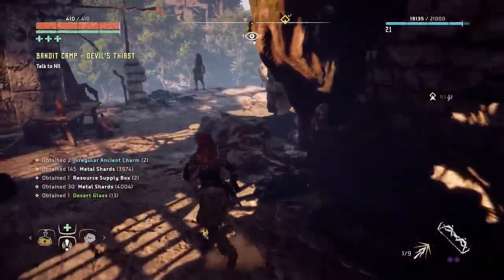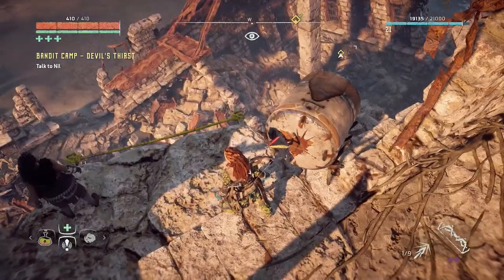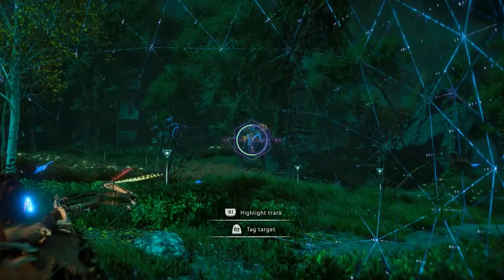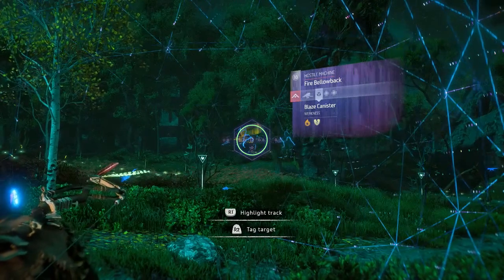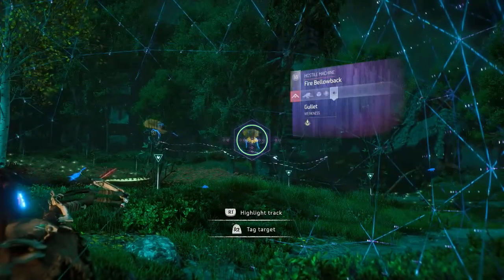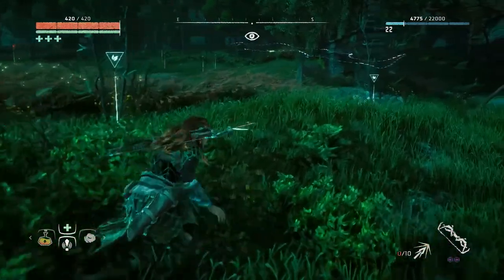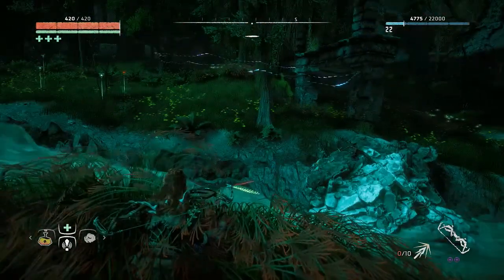Now that we're done here, I want to go and kill a fire bellowback because I need the heart to buy a new outfit at Mother's Crown. So there's a campfire close by to that. We've arrived — fast traveled over here, right next to them. We saw these guys before when we were exploring this Devil's Thirst area. See them up there with these big tanks on their backs. These guys are level 18. The sawtooth was 15, so I think three wires should do the trick since two was good enough for a sawtooth.